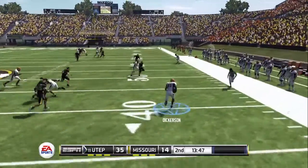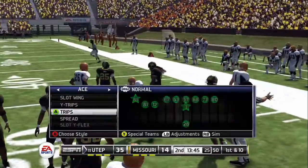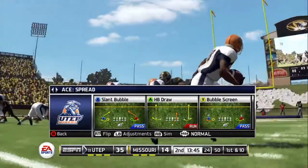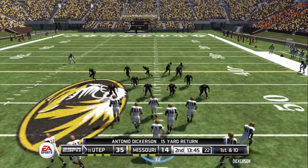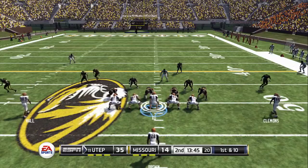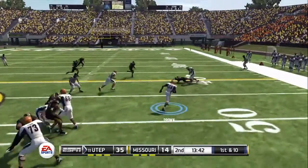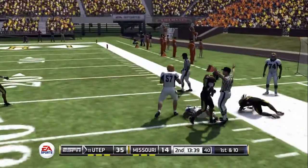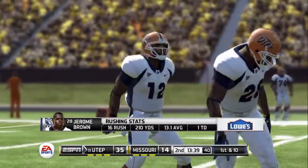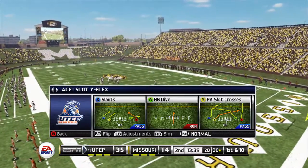Gets a block on the corner and makes it out to midfield. What a game it's been for him running the ball. Well, he has, but let's also give some credit to the offensive line — doing a tremendous job of pushing the defensive line back to give the running back room to work with. And when you're an offensive coordinator and you have a back in this kind of zone, the most important thing is to continue to give him the ball and keep these drives alive, because right now he is unstoppable.